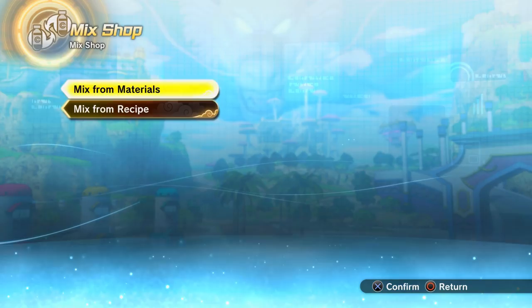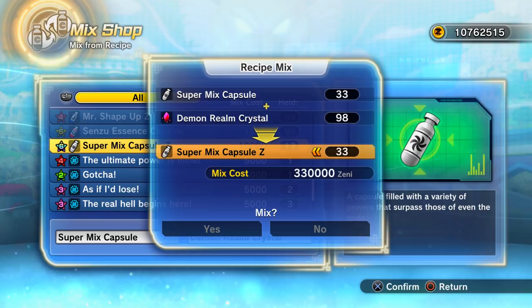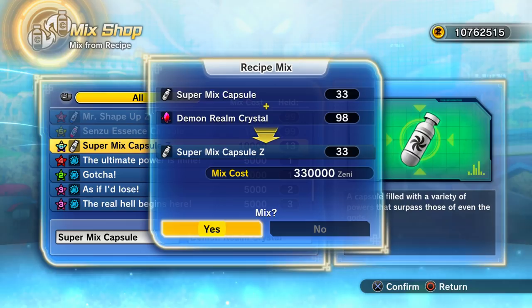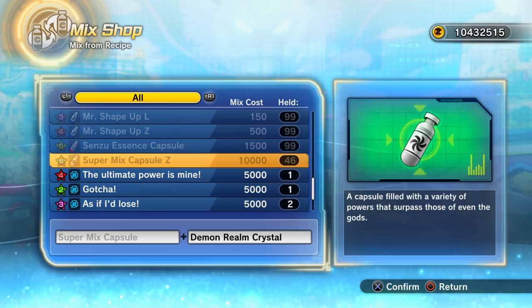Once you've got your demon realm crystals and Super Mix Capsules, go to 'Mix from Materials' or 'Mix from Recipe.' The recipe is: Super Mix Capsule Z plus a Demon Realm Crystal gives you a Super Mix Capsule Z. I've got 33 of these so far, and doing this will give me an additional 33 — actually I've got 46.